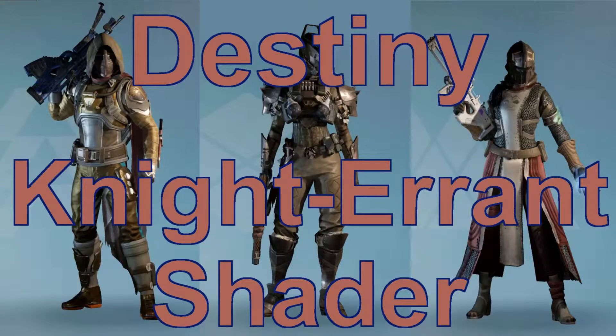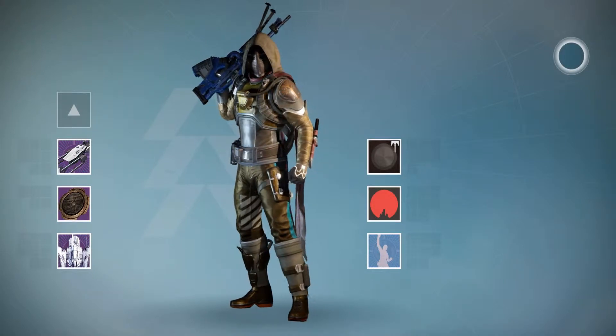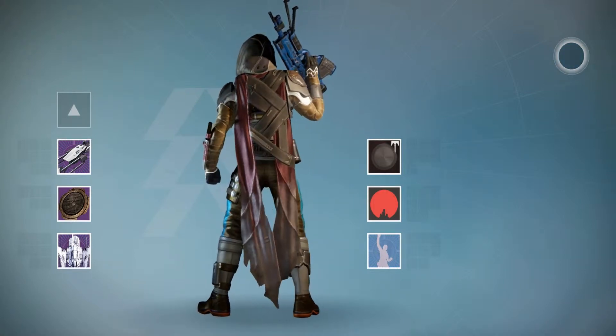Hello, today we're checking out the Knight Errant shader in Destiny. This shader is randomly dropped at the end of Iron Banner matches. I finally got it — I got the other one ages ago, but it's only recently that I got this one.